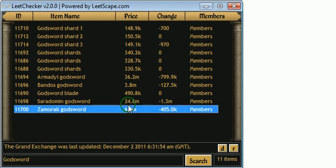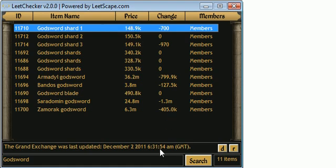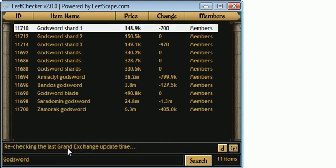There are 11 items here. The R button basically just refreshes the Grand Exchange update time — we'll do that just to show you. That button is there simply because if you've heard that there's an update, this will grab the update time straight away.